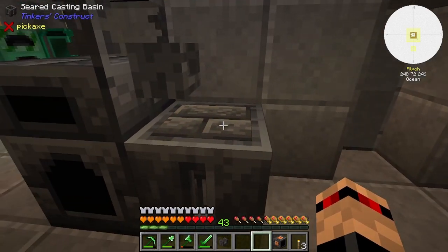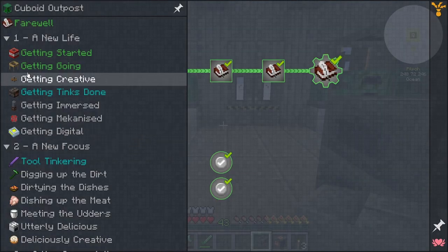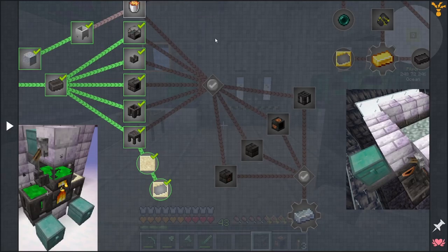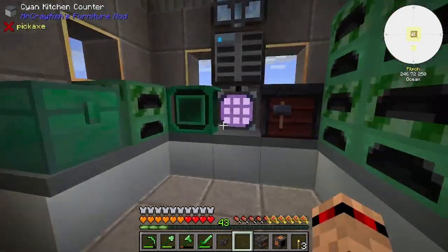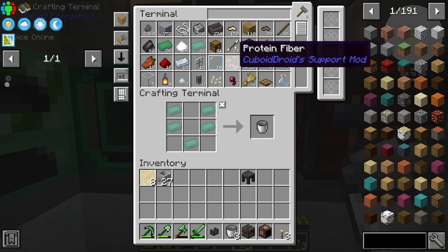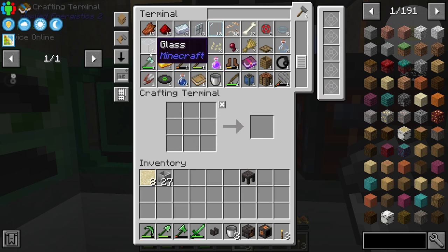Let that cook up and now we have a smeltery controller. It wants us to get lava first. Let's make a few more buckets actually, because we're going to get four lava from that.